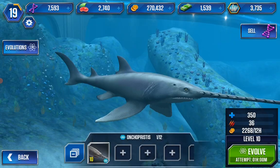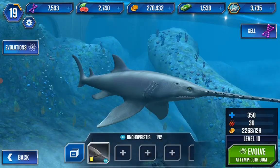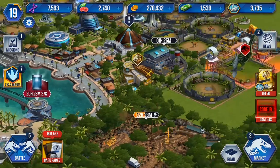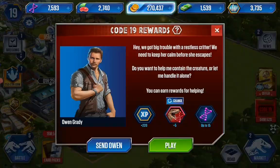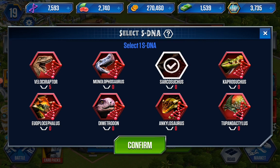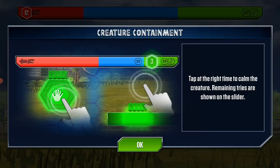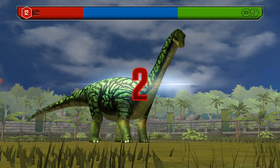It has to load again before it shows Code 19. Move on — Stego Caps, Sacosuchus, Sacosuchus, Sacosuchus — yep, confirm. Super DNA is really important, don't ignore it.